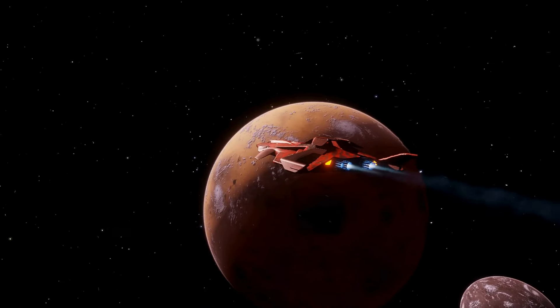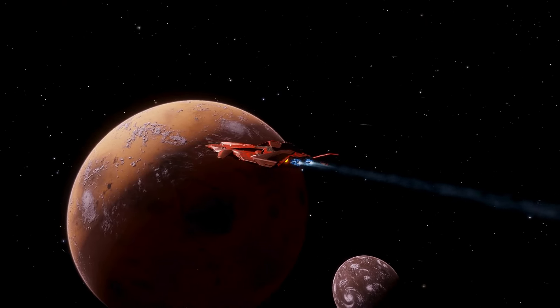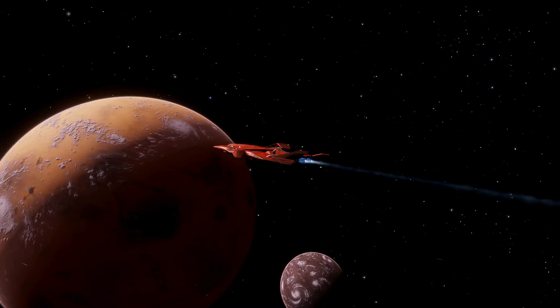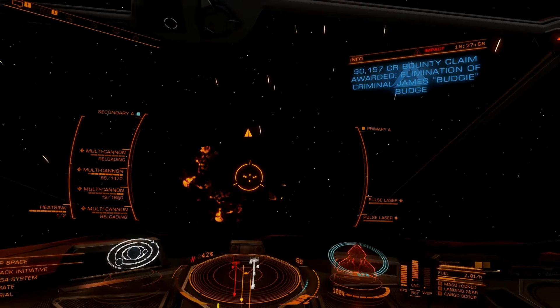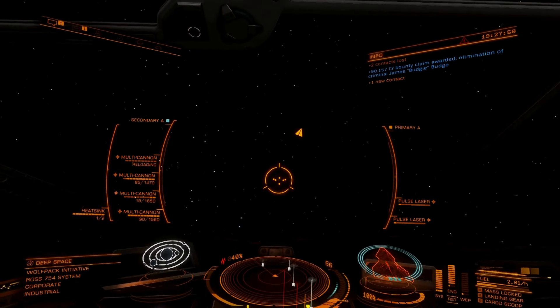The Stellar edition of the Python Mark II is built ready for combat and it costs about 33,000 credits. The ship design is absolutely amazing. The Python Mark II Stellar is very good in combat.